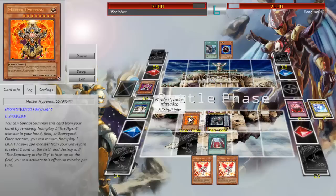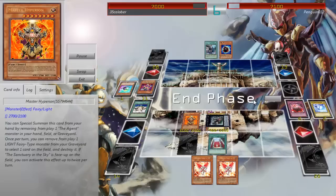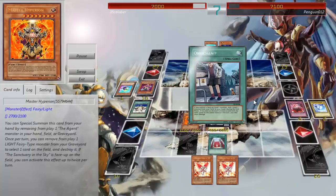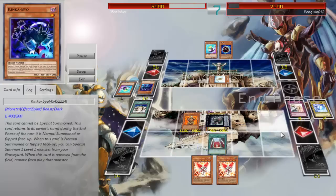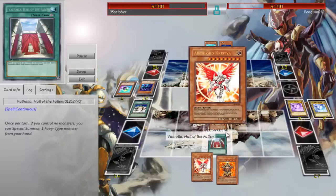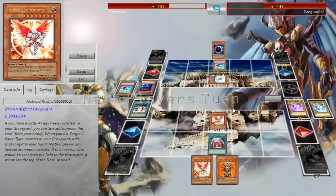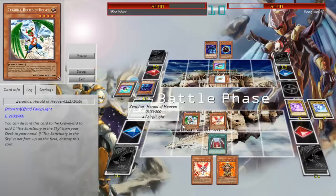Eric's like, what — what's this effect? Eric was trying to read it and I was like, nope — Divine Punishment. He Kaijus my Master Hyperion and then I attack again. I pass to him, and this time he draws into Treeborn Frog and gets it out. He uses Where Aru Thou to get Kikibuku, and I just use Solemn Warning on Kikibuku, because I'm not gonna let that happen. He takes 2,000 because of Where Aru Thou. Then I tribute for Archdark Christia.